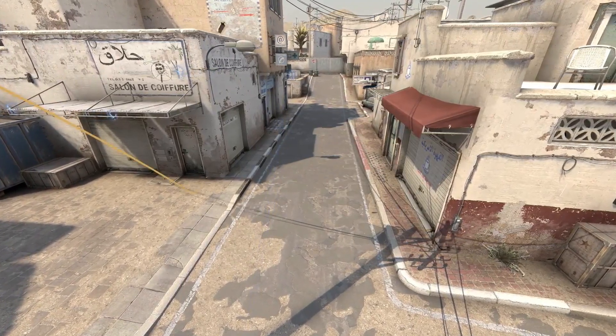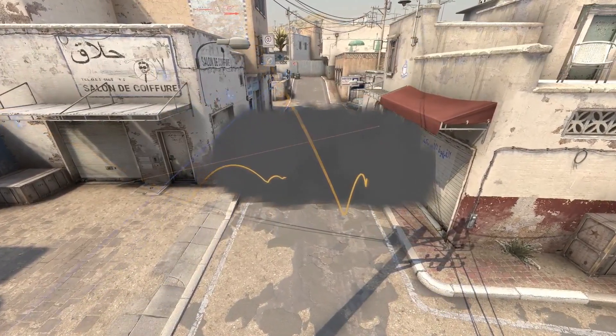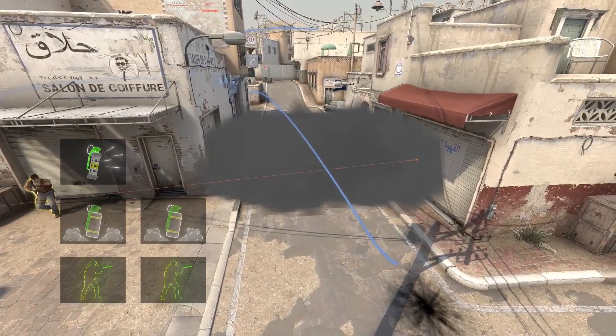Hey FuturePros! Back with a more complex pro tip today which will help you establish presence at long on Dust2. To execute this you will need two FuturePros. The utility required will be two smokes and one optional flash for this take.